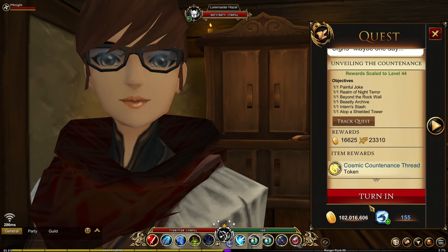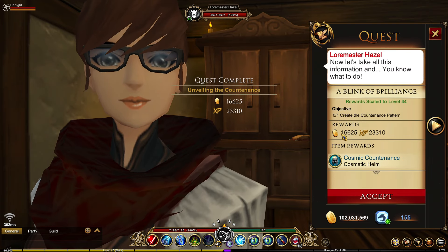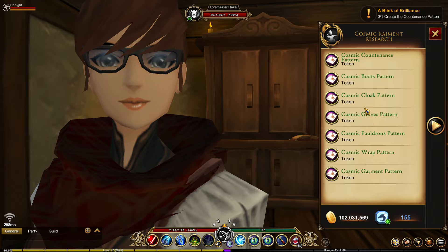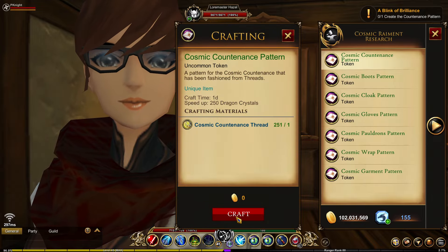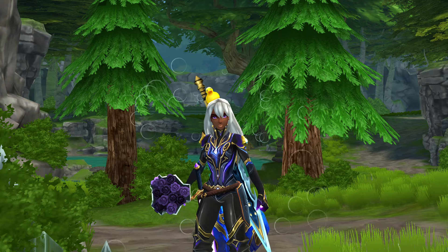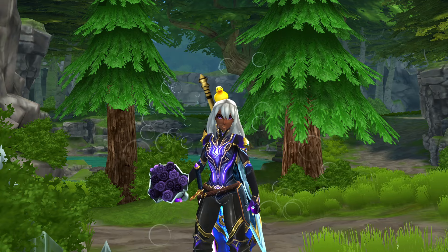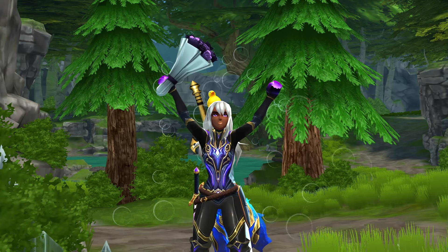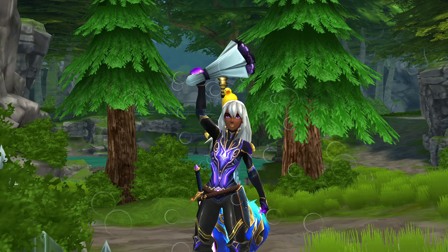Now head back to Lore Master Hazel, turn in the quest, and we can finally finish the quest to get the token. Accept the quest, then go to the Pattern Research and craft the pattern. That's pretty much it — that's how to get the cosmic helm! I hope you guys enjoyed; don't forget to like, comment below if you have any questions, and please subscribe. I'll see you guys on the next one, bye!